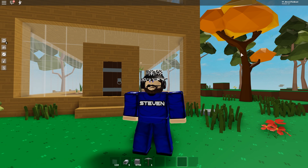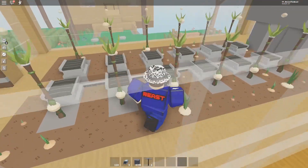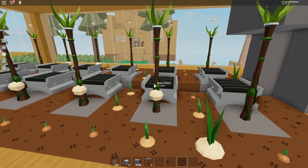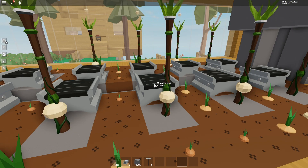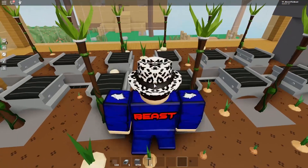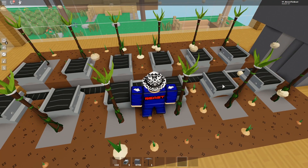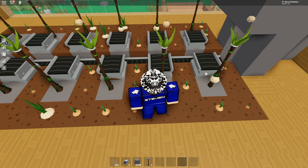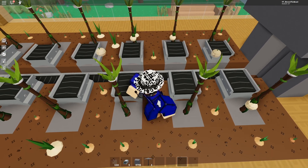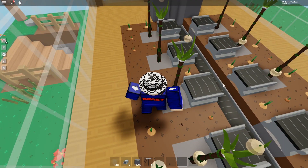I'm going to first show you my current onion auto farm system. On the first floor you can see I have around 12 different onion totems. Each of them has an individual conveyor in front - the reason I put these individual conveyors is because it actually makes it faster. A lot of people just use one main conveyor next to the totem, but if you put individual conveyors in front it boosts the speed and makes it even faster.